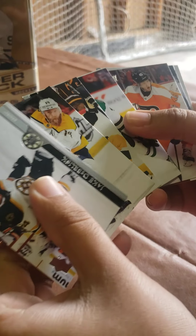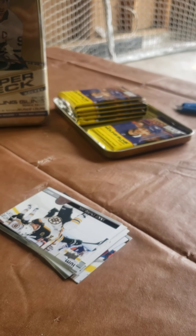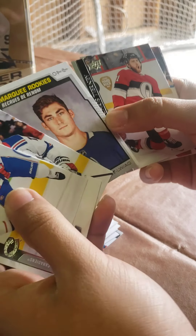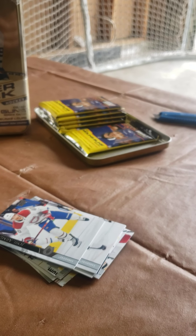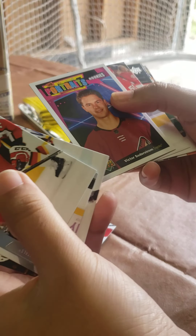So we got a Shane Bowers. We got a Marshmint - you can mark your rookies. And then we got a Sornstone new portraits.